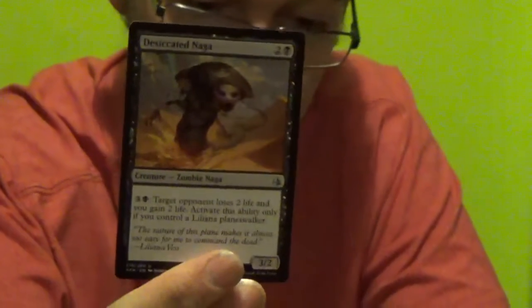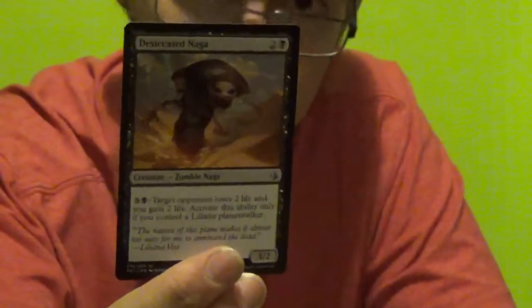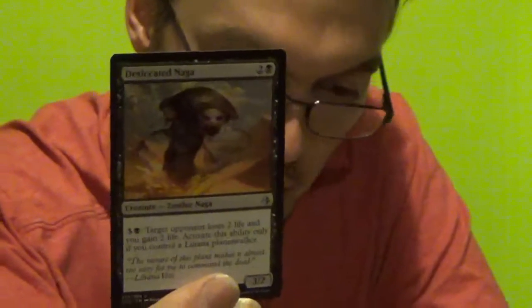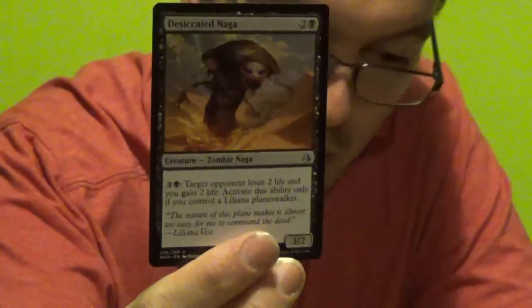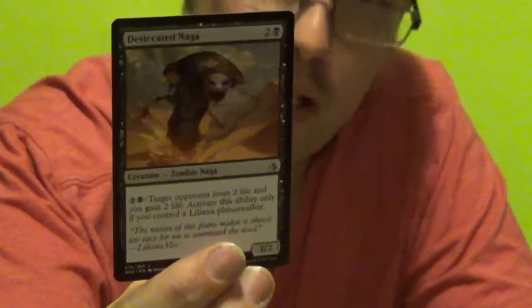Desiccated Naga — zombie naga. It's a 3-2 and it costs you 3 colourless, 1 black. Target opponent loses 2 life and you gain 2 life. Activate this ability only if you control a Liliana Planeswalker — so it's not just the Liliana that comes with this deck, it's any Liliana. You get 3 of those.